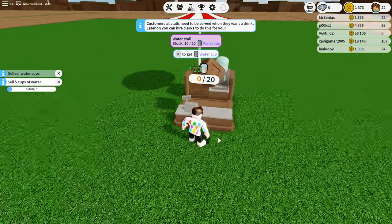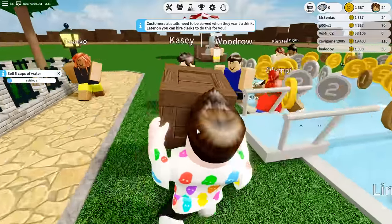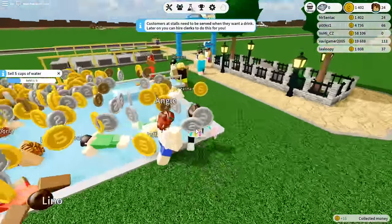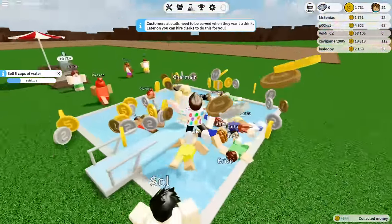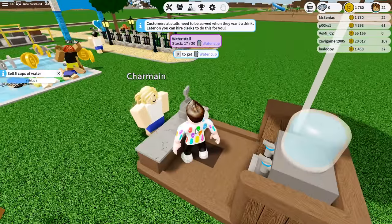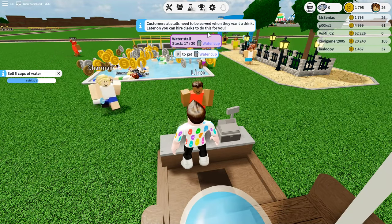We've got 20 stock there. Let's grab it and run with it. How do I drop? I've got to serve people now! We got a 10 coin right there. I need some paths set up and also ways to collect all this cash. Let's sell you — enjoy your water! We're getting like 15 coins for each water we sell. Customers at stalls need to be served when they want a drink. Later on, you can hire clerks to do this for you — that's going to be so good.